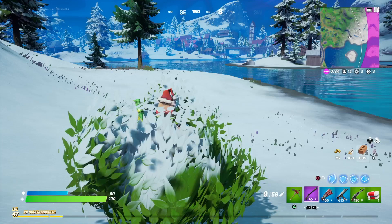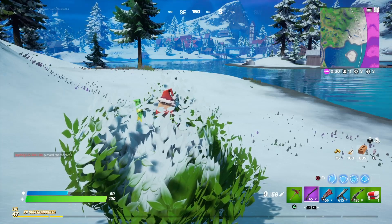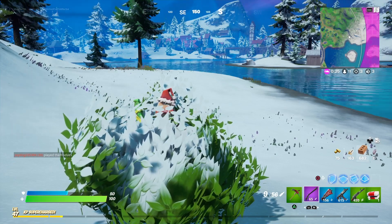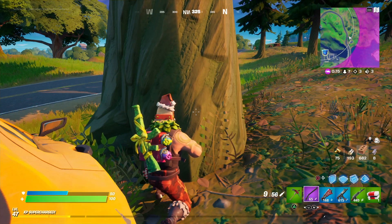Speaking of hiding, you could always hide in a bush. There's no harm in this. I know it looks silly, and if you're doing this you're probably not the best Fortnite player of all time, but there's no shame in it — especially if you're just doing it to get a challenge done. Hiding a whole squad in that little bush isn't possible, but there are bigger bushes in this game that you can surely hide between.